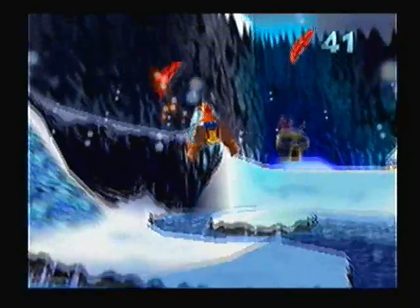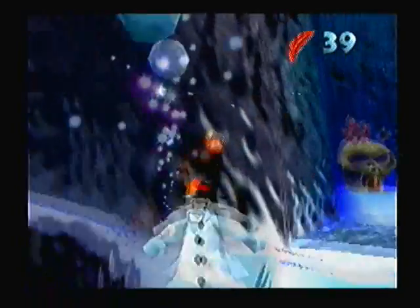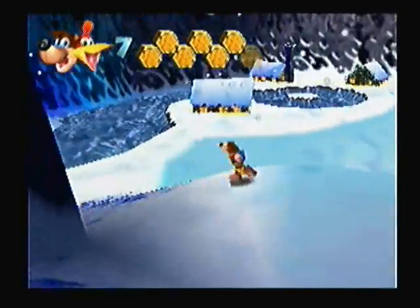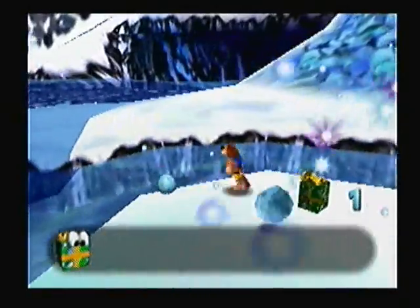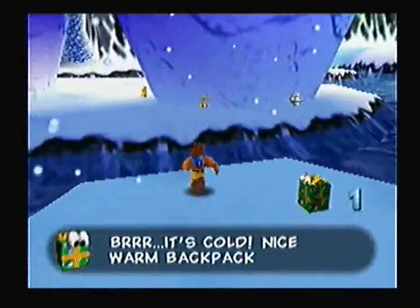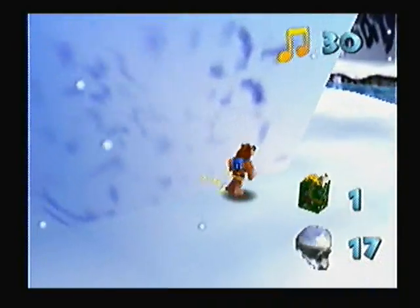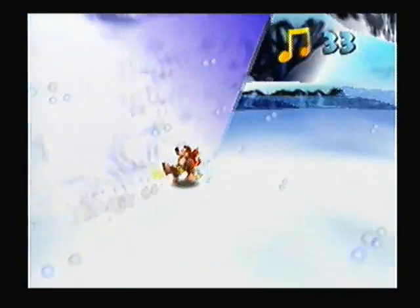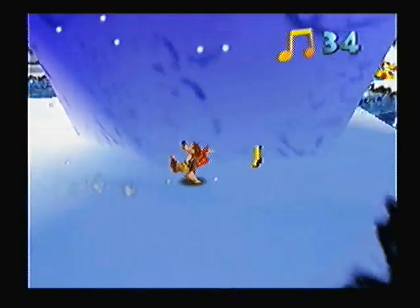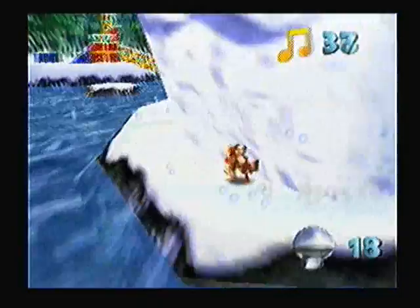There are more snowmen over here, and I missed him. When you miss, you also usually stop flying. Here's the second present — I'll just grab that one. This big snowman in the middle has notes and mumbo tokens around its legs that I will grab quickly. I think the Talon Trot actually gives you better traction and is also faster. This big snowman will come into importance when I get rid of these smaller snowmen.